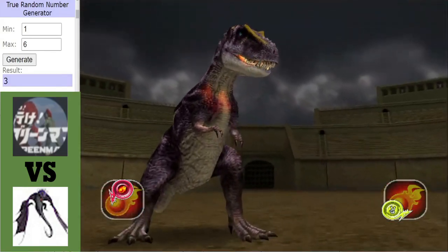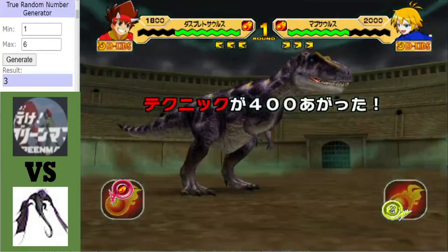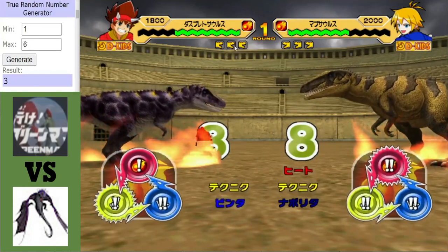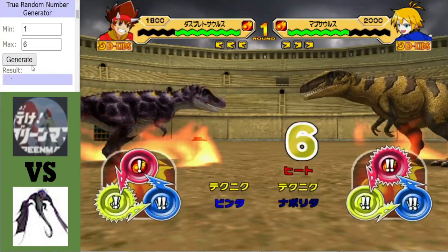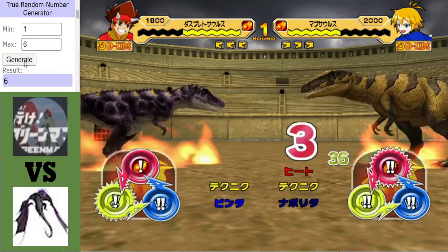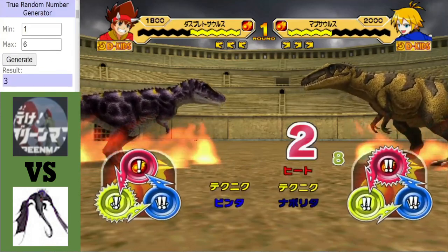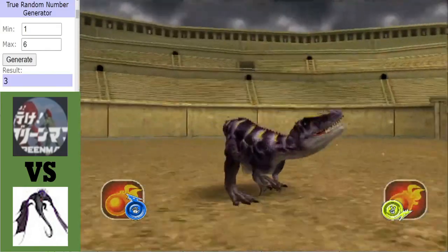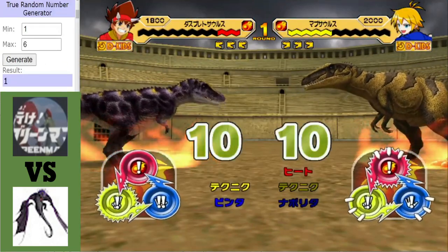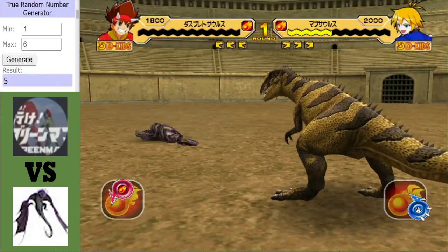Technique Boost as well, but it doesn't really do anything. It works on the Mapusaurus because it has Heat Eruption, which is a technique-based move. There's a tie. The Daspletosaurus has a slight edge — it's not a big lead but it's a slight one. The Mapusaurus might have just turned the screw, getting the hit on Daspletosaurus. More technique boost there. Quite an even match so far — but could the Mapusaurus just change that as Daspletosaurus goes down?